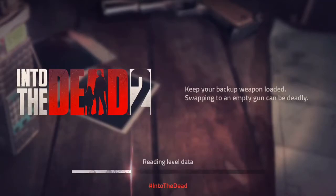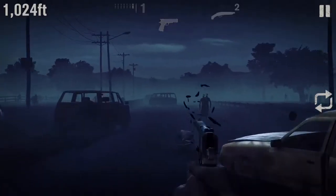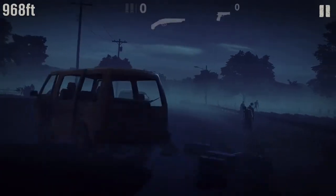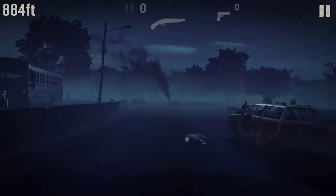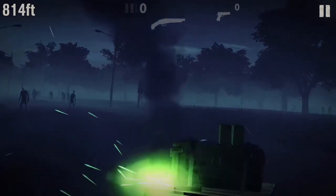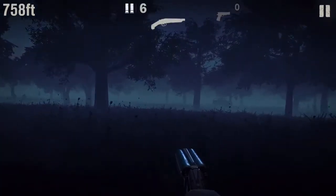I used to love Into the Dead 1, the first one, and this is like a sequel with a story mode. You can see the measurements at the top left — the feet — you've just got to get down to zero without getting yourself killed. You can see I've got some weapons there at the top. I've actually run out of bullets; that green thing there is more ammunition, let's go get it. We've just got to try and not get killed, which is easier said than done.